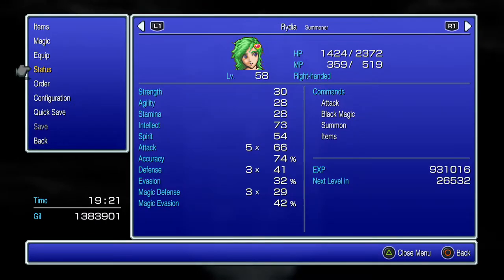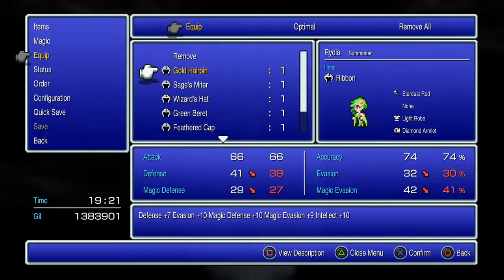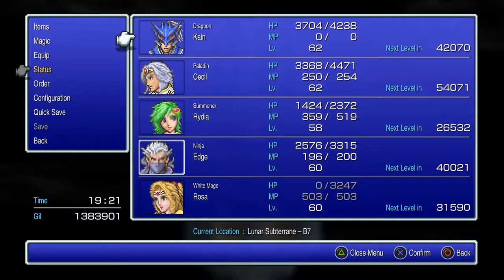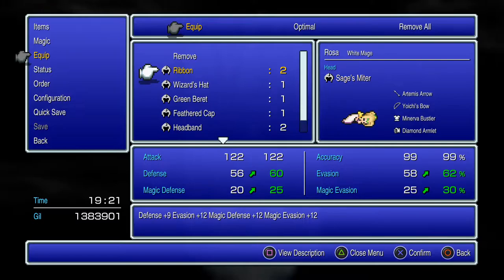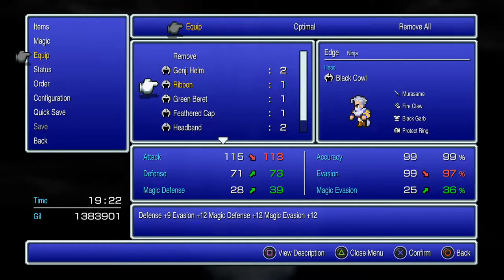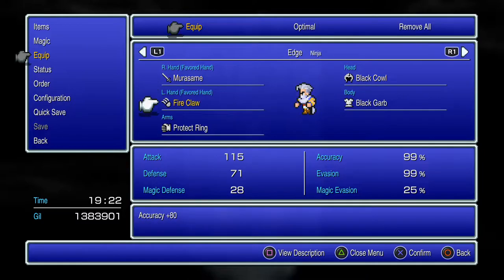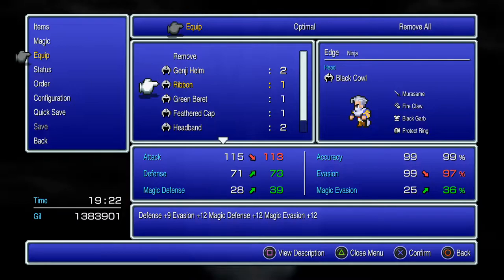With this setup she only has 73 intellect. Is there some kind of bug? If I put the gold hairpin on her she'll have 83. I don't know why she doesn't have as high intellect — I'm pretty sure her and Rosa should be maxed out at this point in the game. The sage's mitre gives spirit plus 5, so that drops her spirit, but having your healer immune to every status effect with extra magic defense is nice. If I give Edge a ribbon will that drop his attack multipliers? He's got 11 — and it's going to put his magic defense way up.